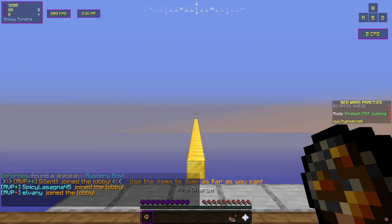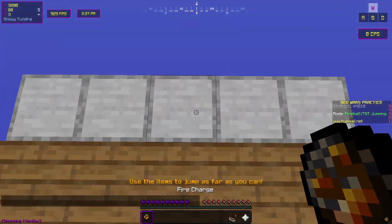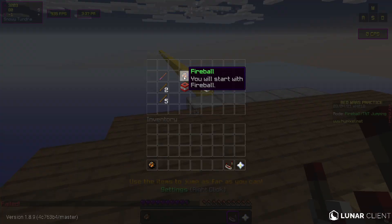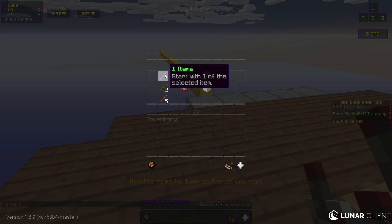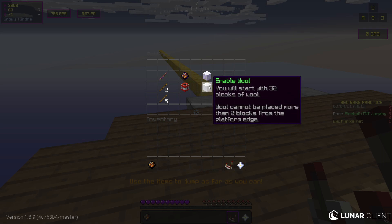And they have changed some of the UI as well. So as you can see, it's the same island and sort of stuff. You just gotta do some TNT jumping. I'm not sure how it works. With settings, it looks like you can do TNT or Fireball. You can set it so that you get one item, two, three, or five actually. You can enable World or disable World.